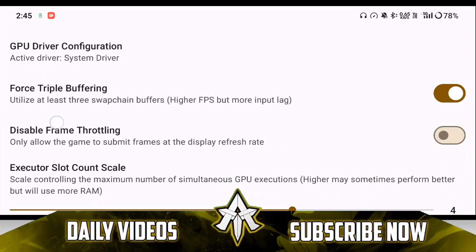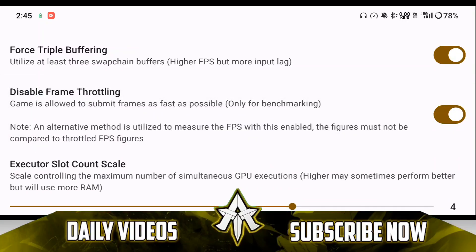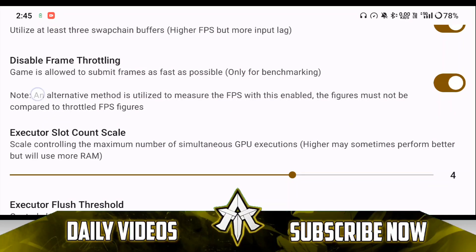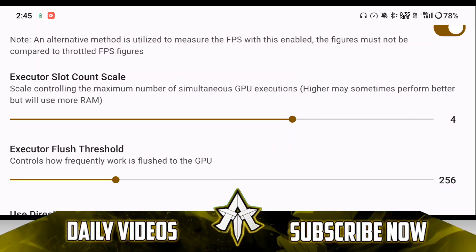I have enabled force ripple buffering. Also, if you want to exceed 30fps, I definitely recommend enabling the disable frame throttling option. If you leave that option disabled, you will get only 30fps maximum — it won't go above that. So make sure to enable disable frame throttling. Skyline emulator is very stable nowadays, so even with frame throttling disabled your game won't crash that much. For executor slot count scale, you can set it anywhere from 4 to 6 — I like to keep it at 5.